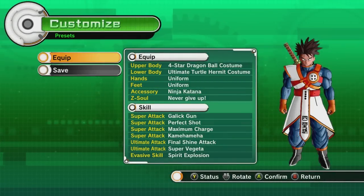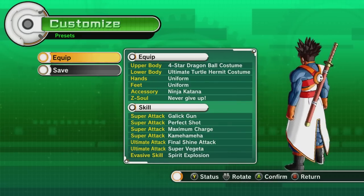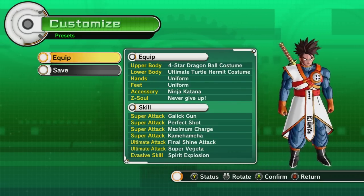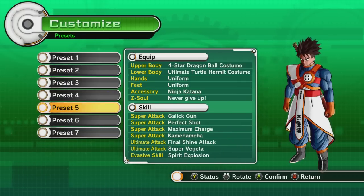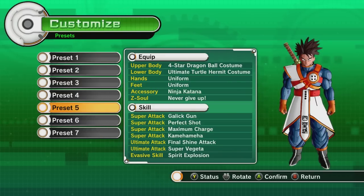What's up guys, welcome back to Dragon Ball Xenoverse. I made some changes — changed colors up a little bit, grabbed a katana. I think it looks pretty cool. I was having a hard time picking what I liked better, these colors or this one. I picked this one, but check it out.